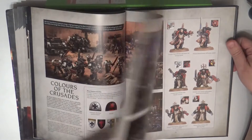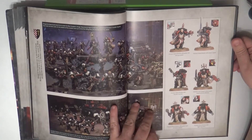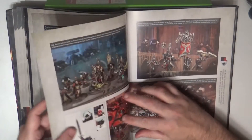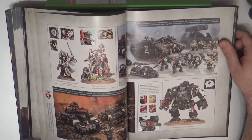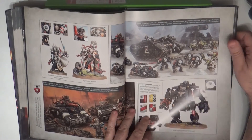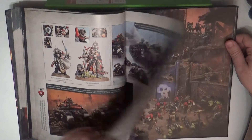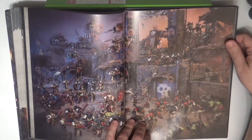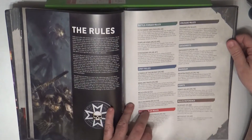Then we go to the showcase — the pictures where you can see how they are painted, and you can see different styles as well. Black Templars is quite a unique, quite iconic Second Founding chapter. Really nice paint jobs, looking great.